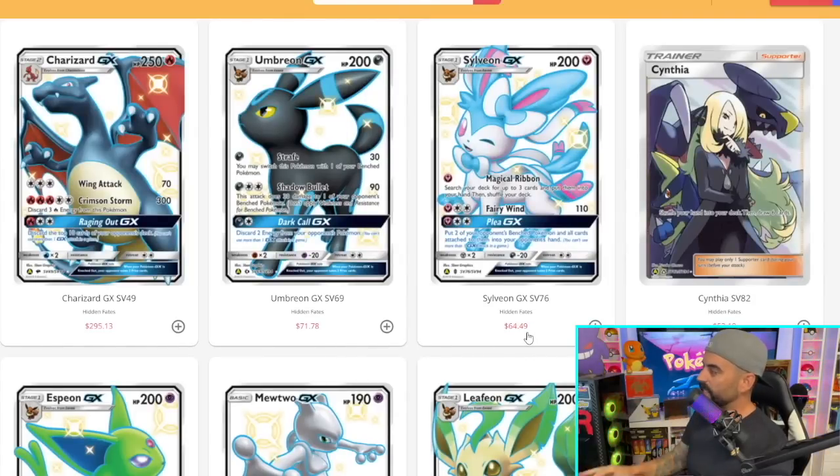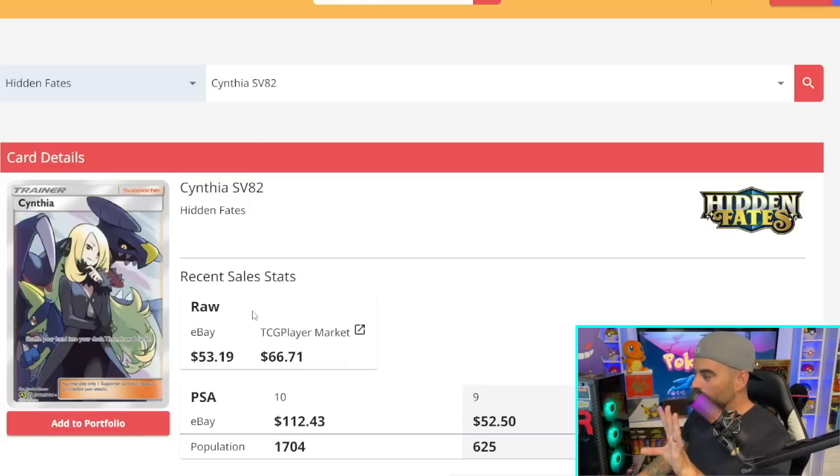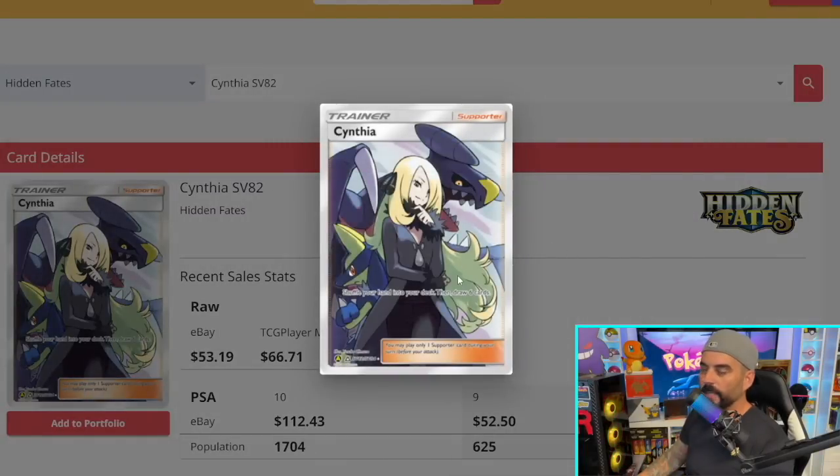This Cynthia card — I'm a huge Cynthia fan. A lot of people miss the fact that there is a Shining Lucario right there alongside her; it kind of blends in with her hair. If you look close, there's a Lucario right there. I'm a huge fan of this card — it was actually my first full art shiny when I opened this set for the first time, so it has a nostalgia point for me, but the artwork is undeniable.